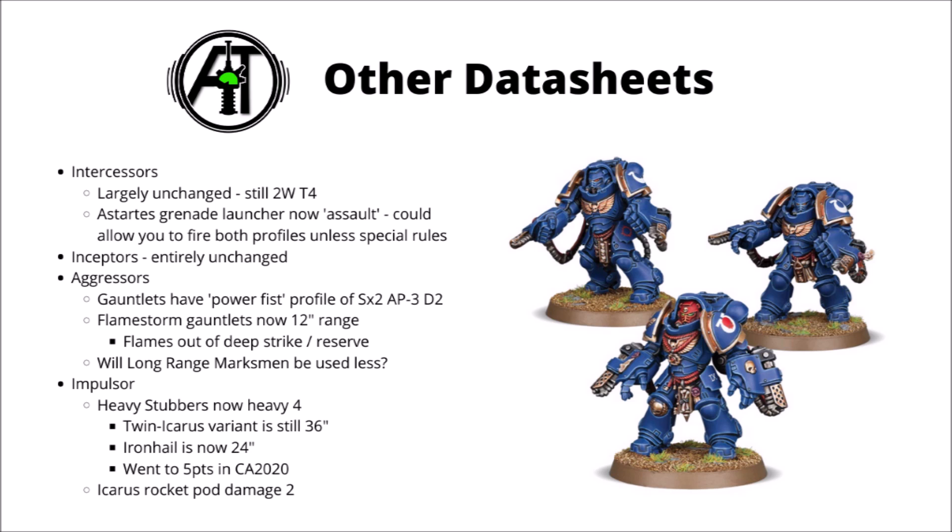The Inceptors datasheet is entirely unchanged, so no extra protection for Gravis, but they do seem very usable — their deep strike firepower with all those Assault Bolter shots is very efficient, as is the bigger punch from their Plasma Exterminators. For the Aggressor Squad, their Gauntlet Fist profiles have mirrored the Power Fist change from damage D3 to damage 2, which against 2-wound infantry is potentially a slight upgrade. Their Bolt Storm Gauntlets are pretty much unchanged, but the Flamestormers have now gained that 12-inch range that most Flamers will get, meaning they could be flaming people straight out of Deep Strike — which was one of the things that held them back before.